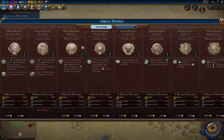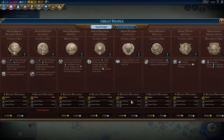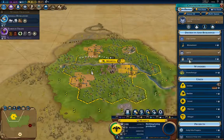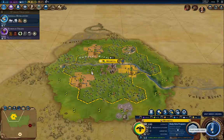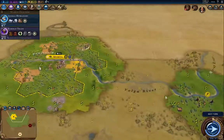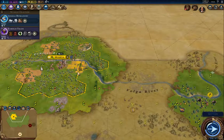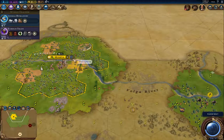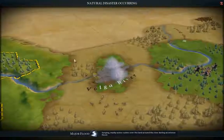We're going to have a much better shot at this. I'm going to do Holy Site Prayers because I want to get the religion out ASAP. Then after that's done I'll complete the settler, then build some defensive units, and then spam out settlers.